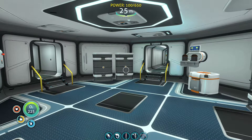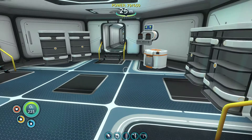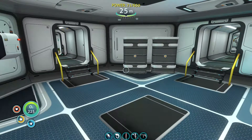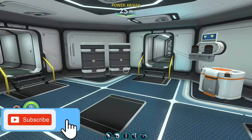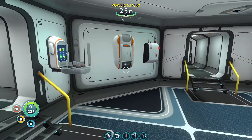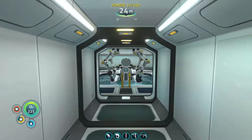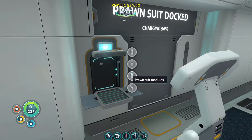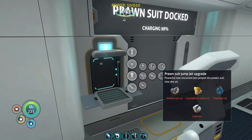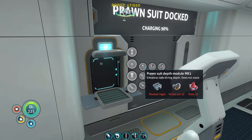Hello everybody and welcome back to Subnautica. Today I'm going to be working on upgrading my prawn suit to get a depth upgrade, and I'm also going to be heading back down into the lava area to hopefully find the primary facility. Last episode we got some information about the location of the primary alien facility. First I need the depth upgrade, and I also want to get the jump jet upgrade because that's going to be really helpful.